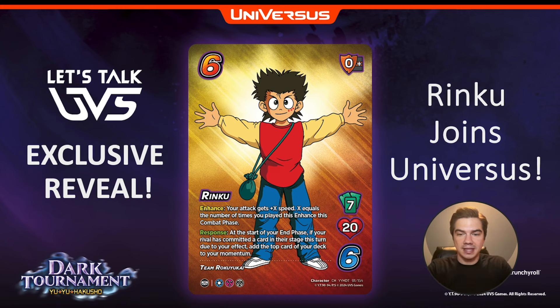The immediate thing that comes to mind is Echo. We can use an Echo attack, use this enhance, Echo it, use this enhance again. It only counts as one in our card pool. If we have anything that can clear our card pool from there, our speed can just keep getting higher and higher and higher, and we can finish off with some massive dunk move at the end that we can dump our momentum into.